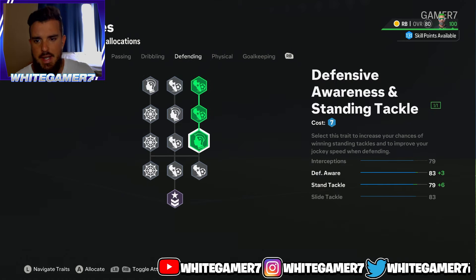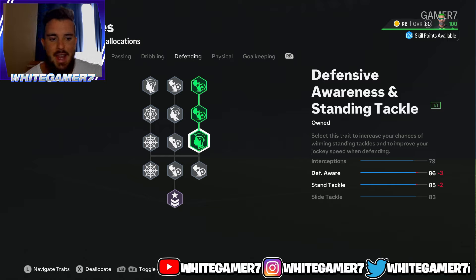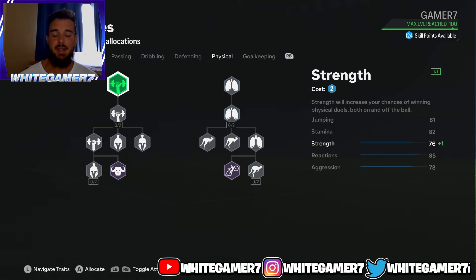From the defending, you're going to get these three nodes to boost defensive awareness and standing tackle — these are probably the two most important things for a fullback. We'll upgrade the rest later. You have 86 defensive awareness, which is going to allow you to perform better standing tackles and intercept the ball much better, and the 85 standing tackle will do the job. Remember you also have the Anticipate play style to help out with those standing tackles.